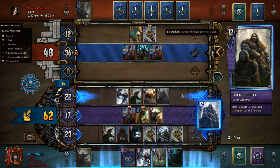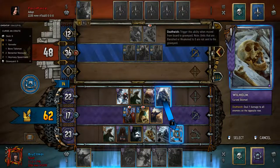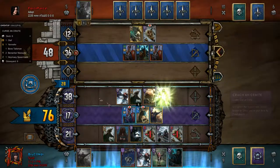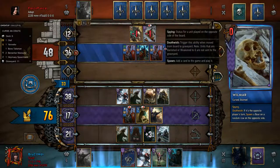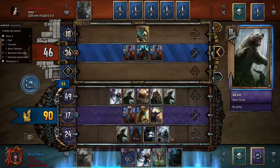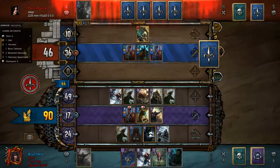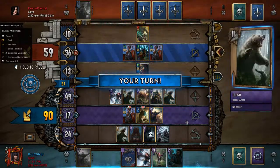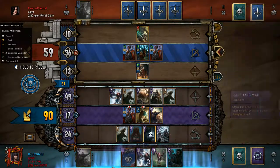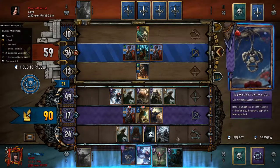Now time for the big combo! Look at this point swing — five plus twelve, deal one damage to the opposite row, random ally two, sweep, plus three, plus twelve or eleven. So five plus sixteen plus eleven plus three — that's insane, minus one, minus two — that's an insane swing. That's why I love this deck, that insane swing you almost always guarantee. I just love it.